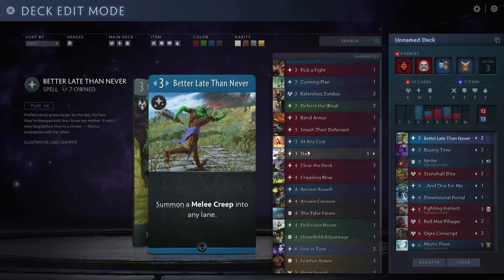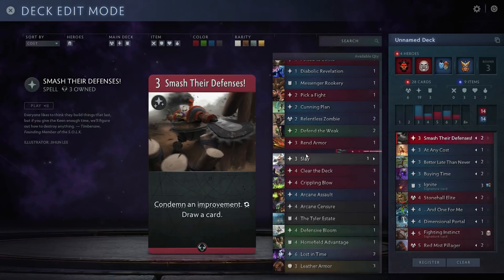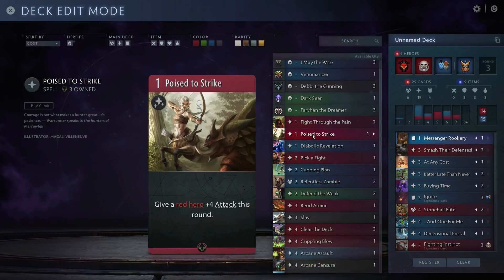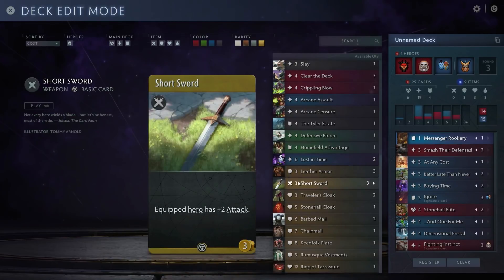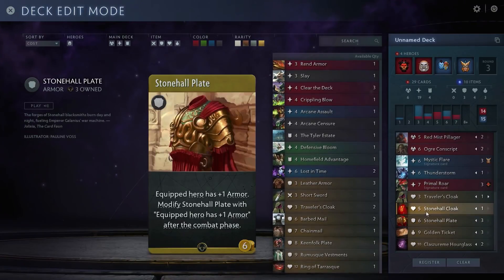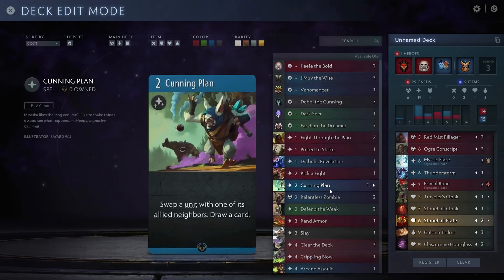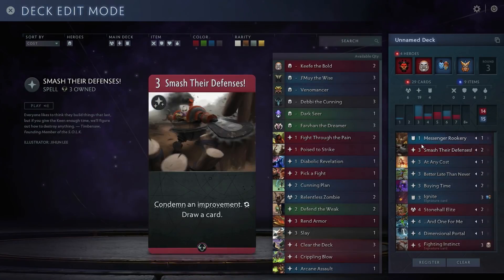What do you think of the presentation overall, Dan? We'll see when we get into the game. It is difficult to convey three games at a time, but I think they did a good job for what it is — it's just a complex thing to relay and communicate. Pulling back: the card art — you like it? The art is fine. It doesn't come out in-game a whole lot though; everything's kind of squished. Are all the items from Dota 2? A lot are, but there are plenty of new things too.